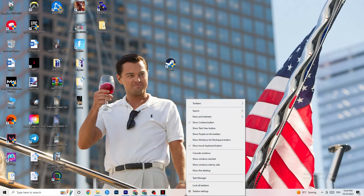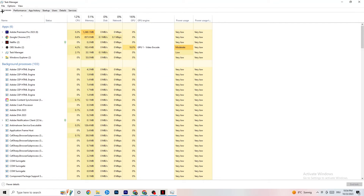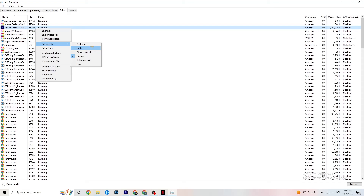Right-click the taskbar and open Task Manager. Go to the Processes tab and end any tasks using too much CPU or GPU that aren't essential Windows processes. Then click on Details in the top-left corner. Find your game's process, right-click it, click 'Set Priority,' and set it to either High or Real Time depending on what works best for your PC. This directs your PC's performance resources into your game.